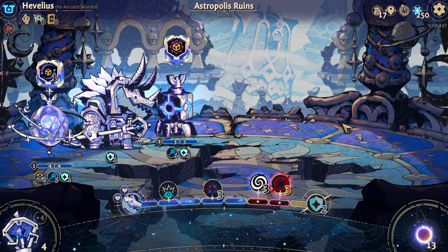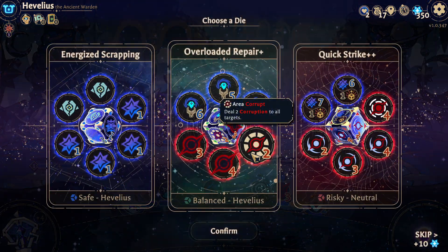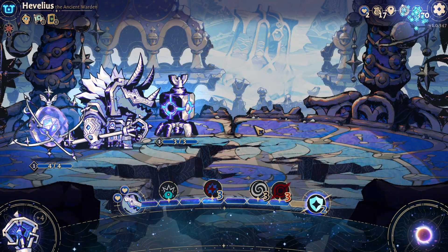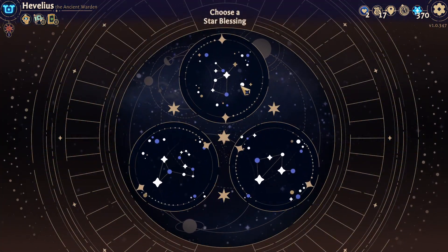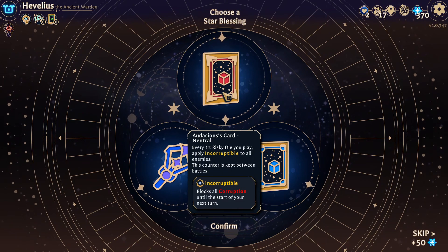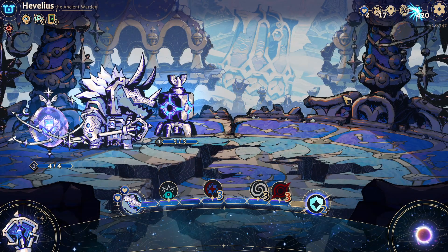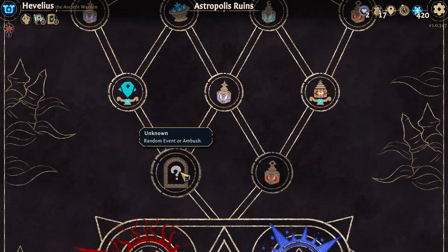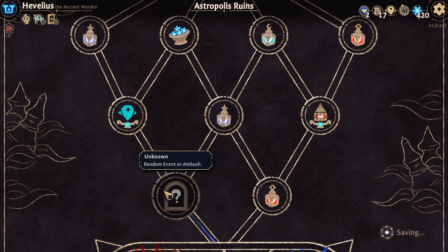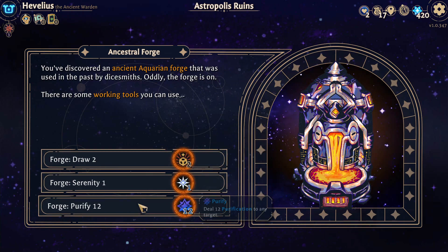Purified — perfect. Look at that happy little guy. Both sentinels are broken. 12 rescue die — apply incorruptible, eight safety — nope. The reason I keep skipping on virtue refreshing things is because our virtues are dangerous. Random event — forge draw two dice, forge serenity one — that's okay. This is all good stuff.